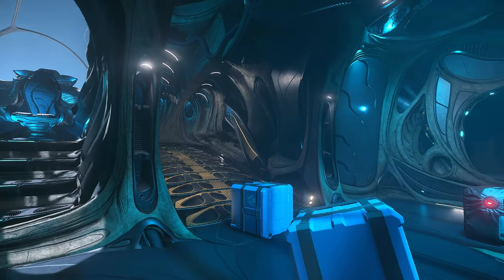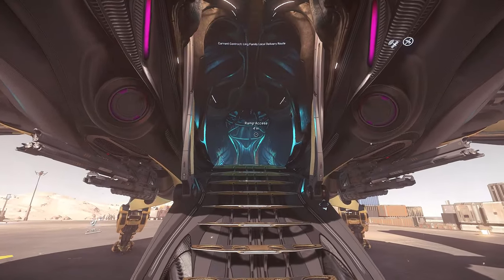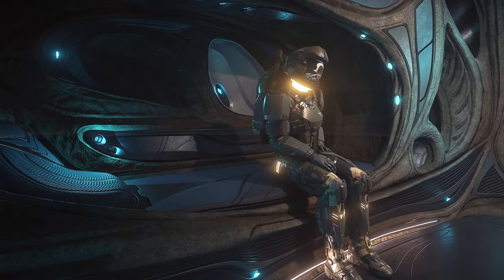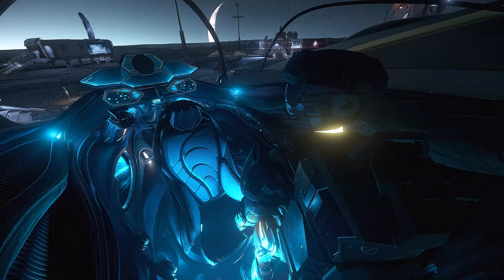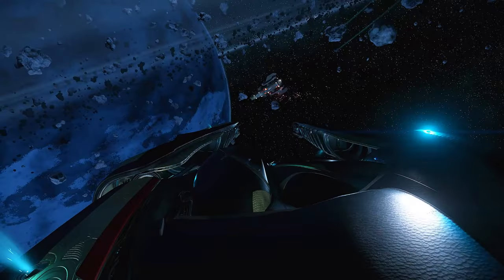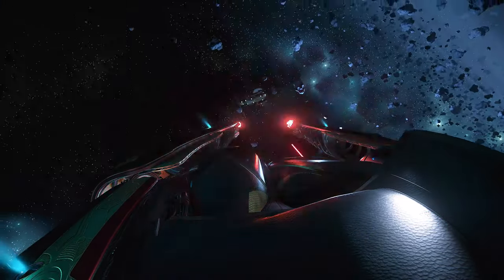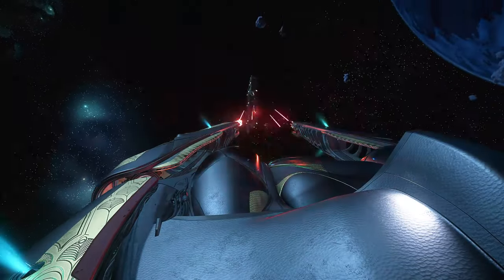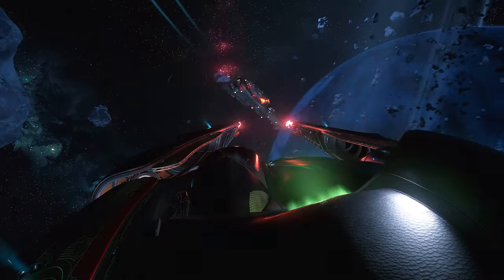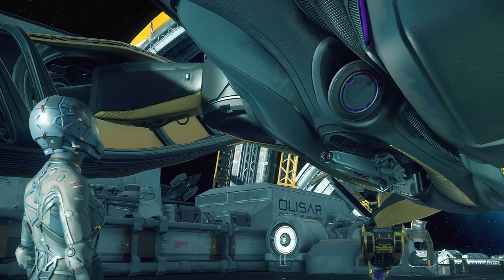With no cargo bay, the Defender may not be considered a true multirole ship, but it still offers a unique set of capabilities. The spacious central body can hold several packages, making it ideal for delivery missions. It can also comfortably transport up to three additional passengers, with two beds and a second pilot seat, making it a great option for taxiing small groups and accessing player beacon missions. While not the best choice for PvP, it is very effective against NPCs — a skilled pilot can handle ERT group bounties, though VHRT bounties are the ideal choice for great rewards over time. All of these features have made the Banu Defender a great daily companion for many of its owners, including myself.